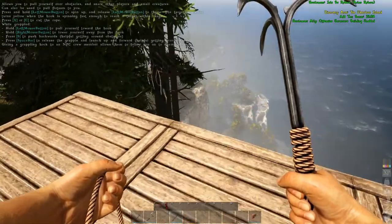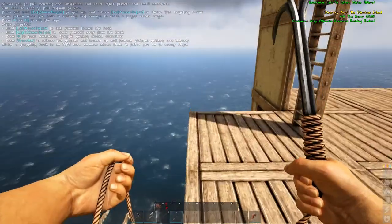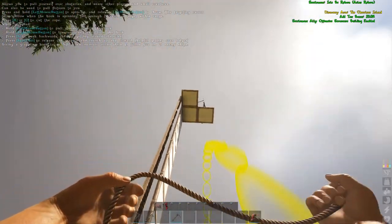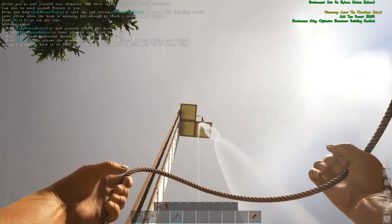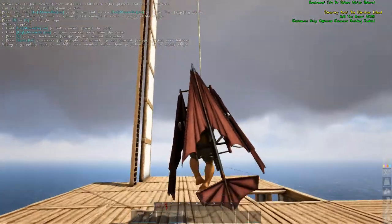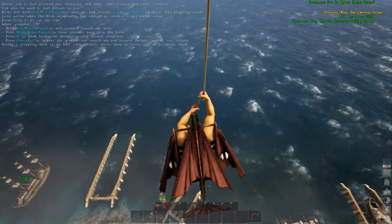So up here on top of the hill, you can see down there — there's the base, at least a little bit of it. And so the first thing I'll show is the grappling hook swing that we came up with. So you just lift yourself up off the ground a little bit and you can swing.